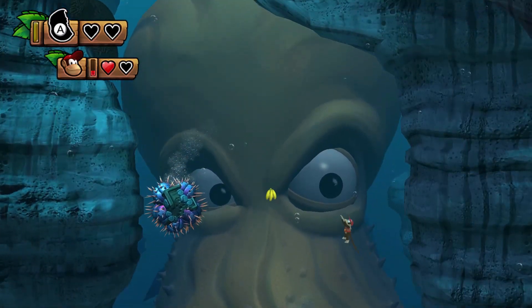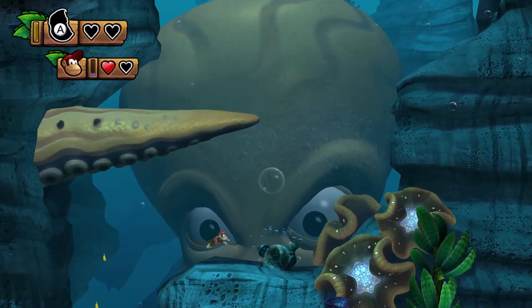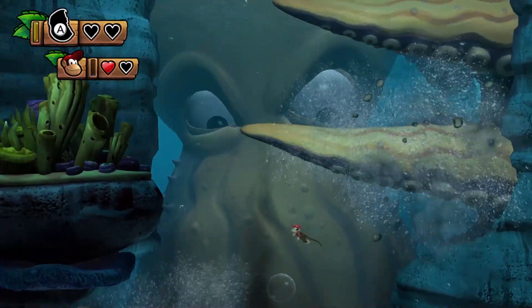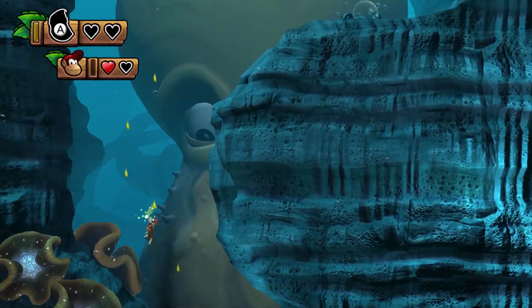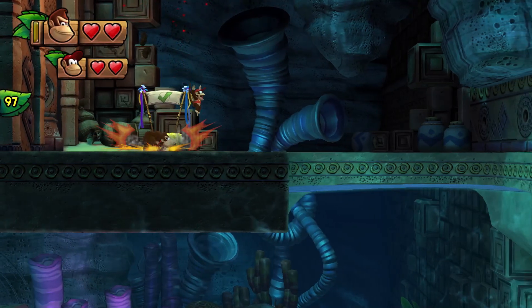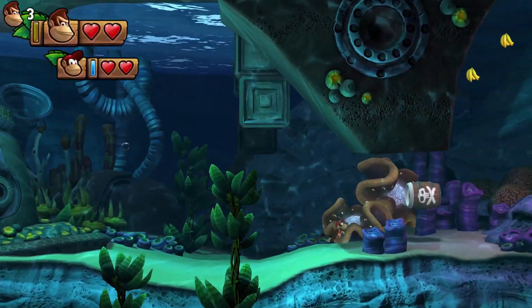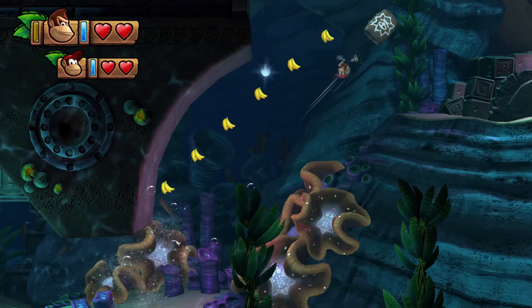Here we go. Whoa. Okay. Avoid the... okay. Better to be safe than sorry. Here we go. Now we can use the jet. What? Wait, wait, what? Excuse me? Oh, there was a tentacle right there and I didn't see it. Alright, whatever. Let's go. Like I said, not really too concerned about it. Well, this is my second attempt at doing this, so whatever.